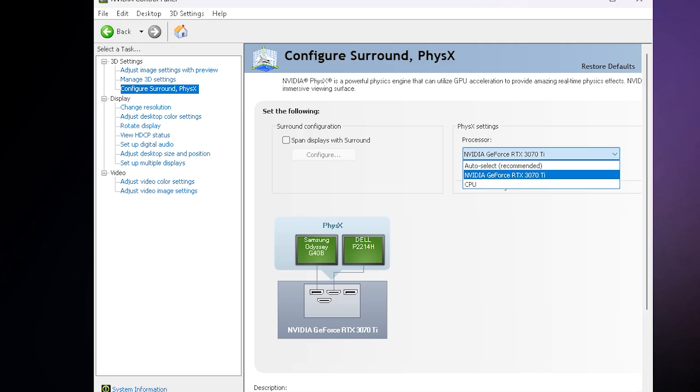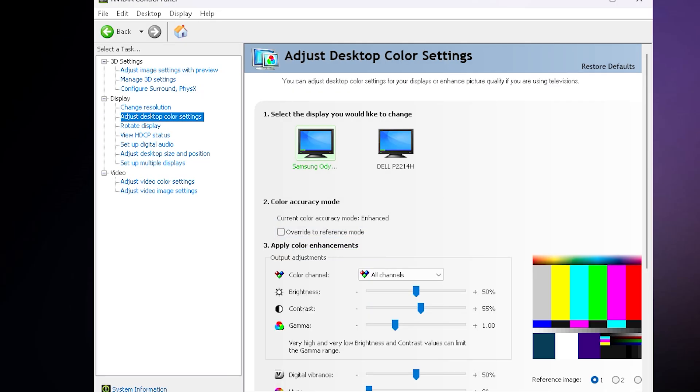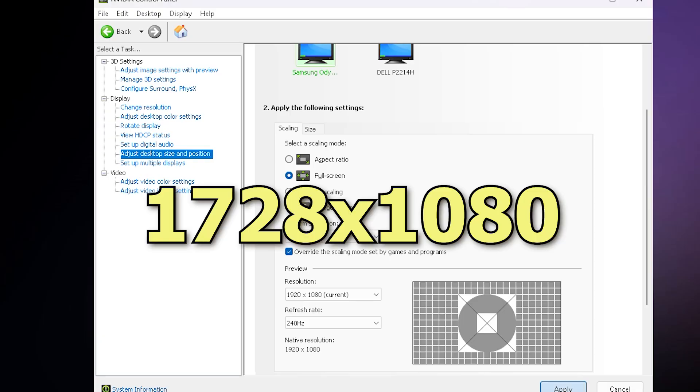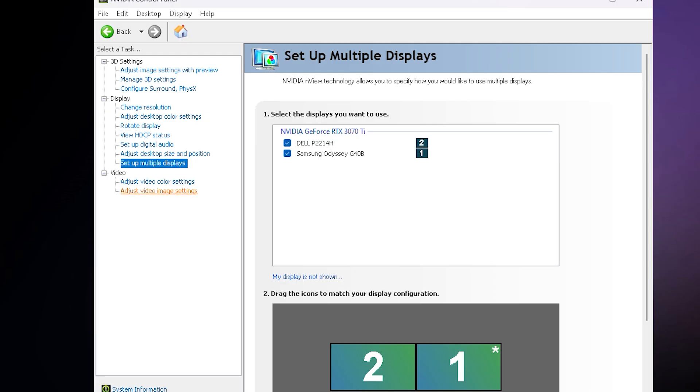Now go to Configure Surround — here always select your GPU. Next, go to Adjust Desktop Size and Position. Select Full Screen. For Scaling Mode, select Display if you are playing on native resolution. If you are playing on a custom resolution like 1728 or other stretched resolutions, you should select GPU Scaling, otherwise you will get input lag.